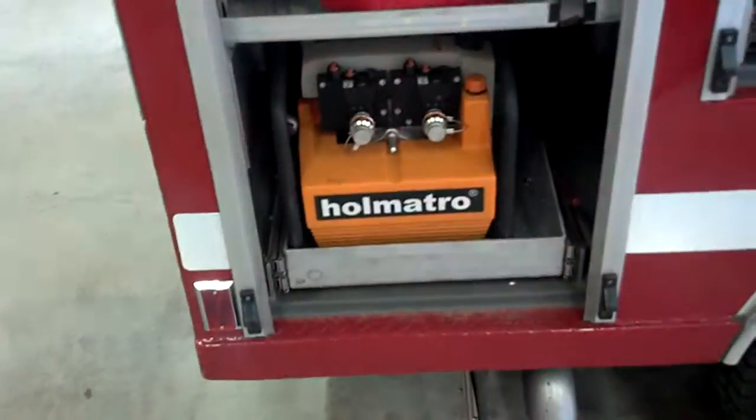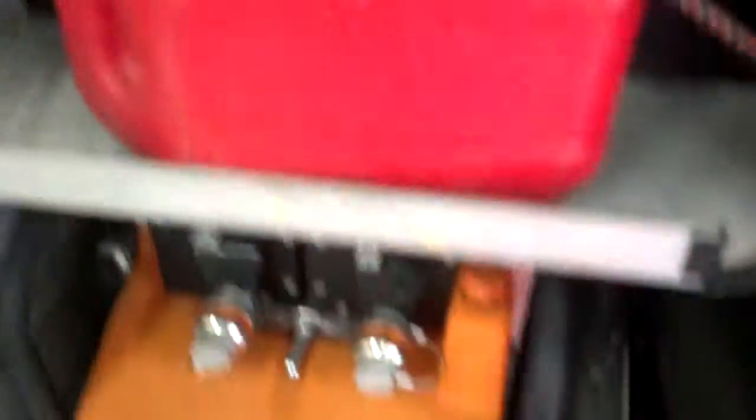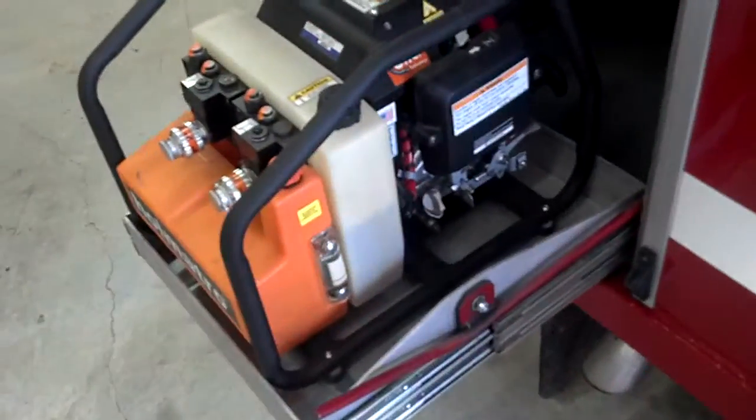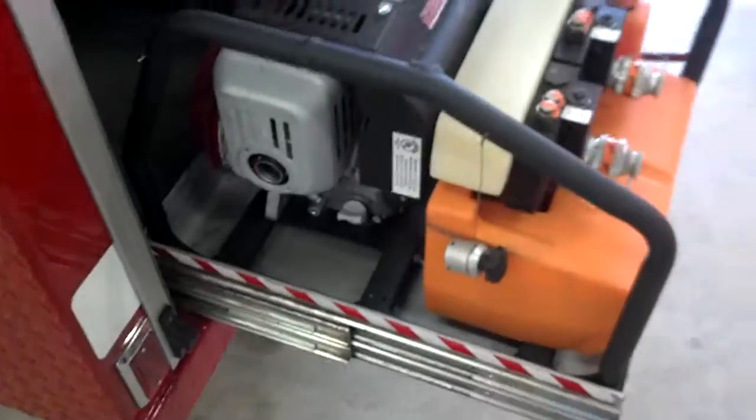And looking back here, there's the Hamatro power unit itself, extra fuel, and additional cribbing. Again, this is a light rescue truck with single-core technology. You use the pump unit with a slide-out tray, dual ports, and you can run tools simultaneously.